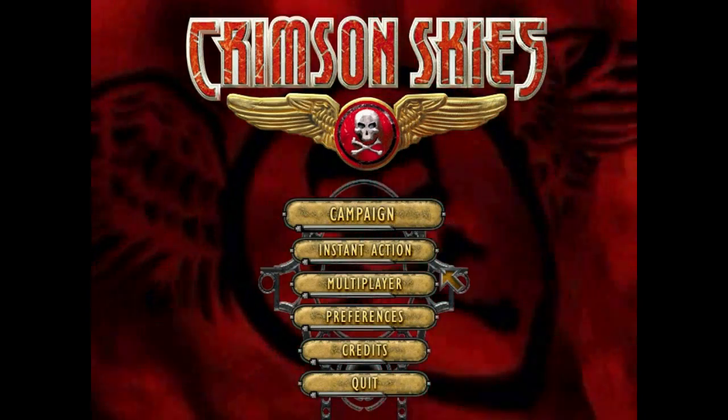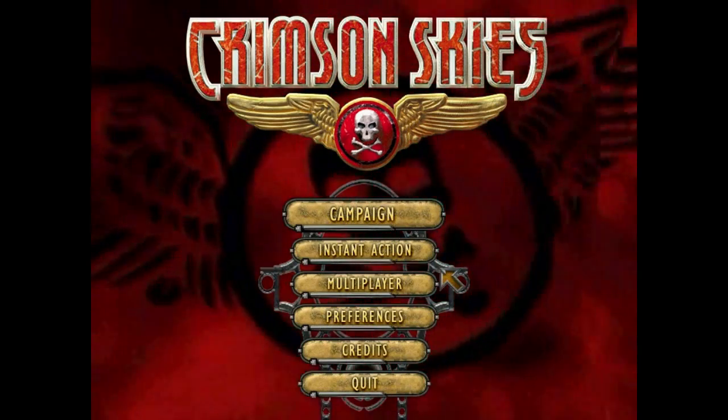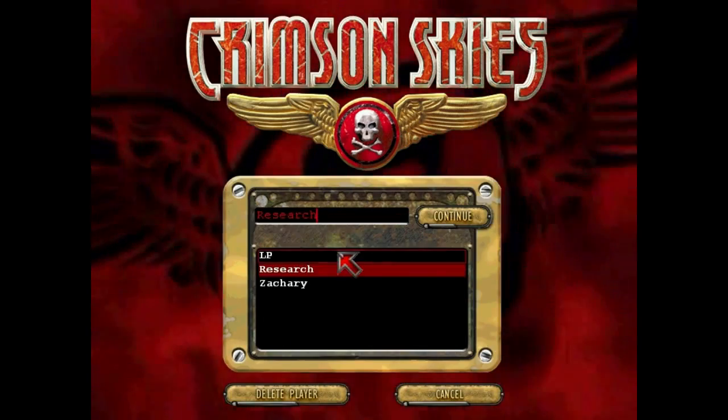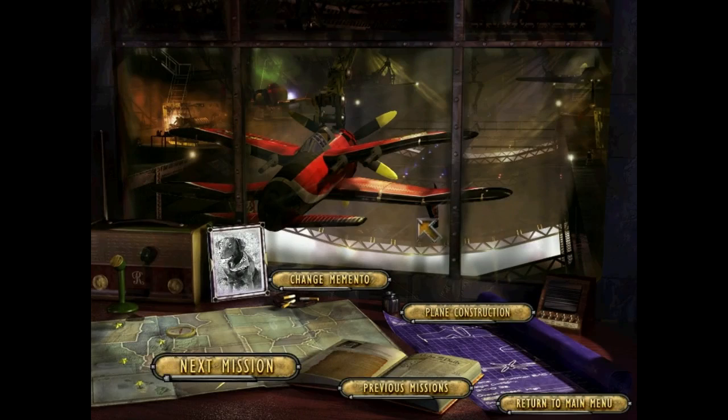Welcome back to Crimson Skies, ladies and gentlemen. Today we're doing Mission 19, Rescue the Black Swan, where we will be rescuing two things: the Black Swan and a whole bunch of aerial torpedoes. This will be pretty fun.